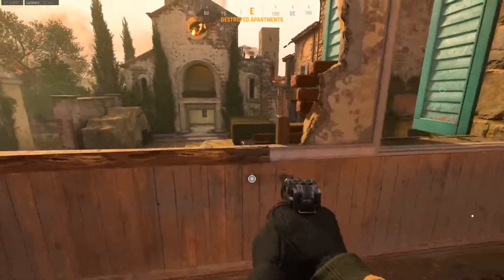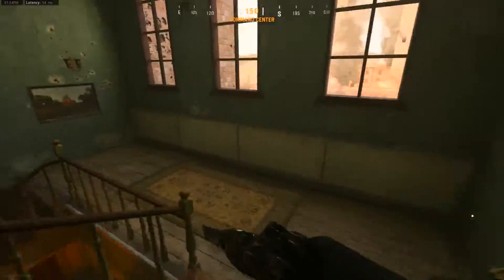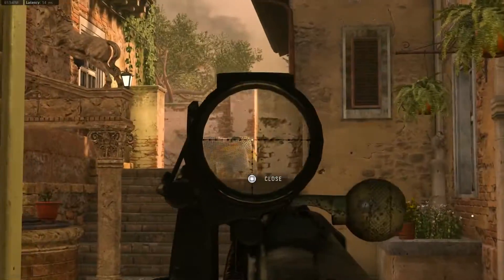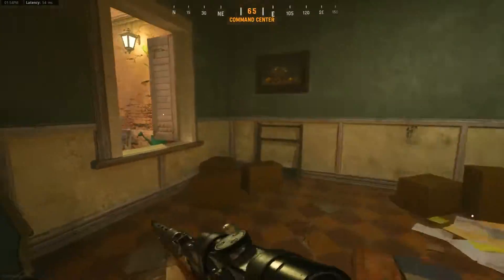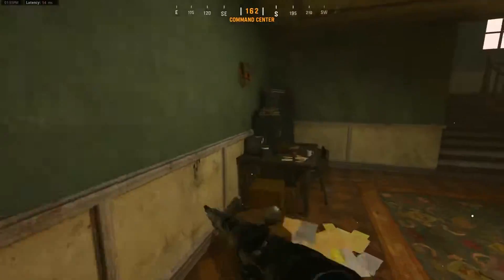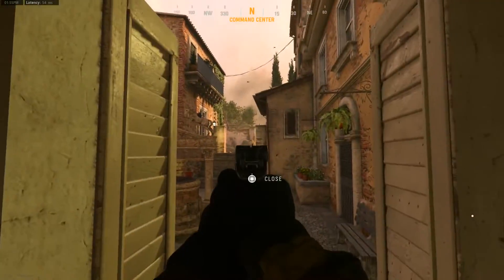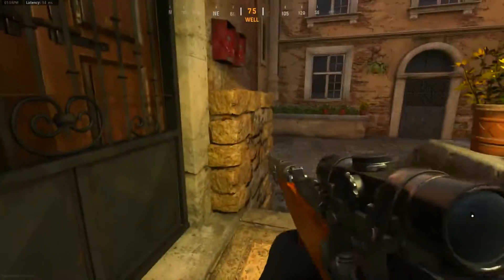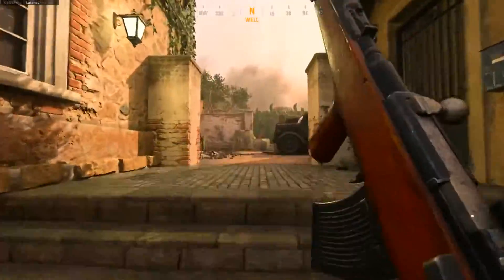Coming down the stairs takes us to this area of the map, which has a doorway and a window you can sit on if enemies are coming through or if you're a campier player. You can also climb up on these stairs — if you know enemies are coming through here, sit right here, take them out, get yourself a free kill.